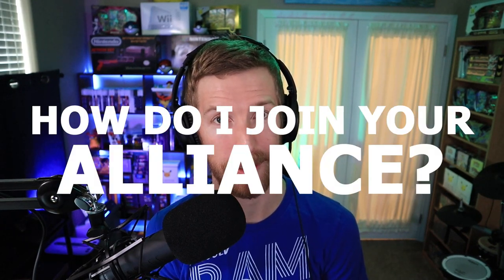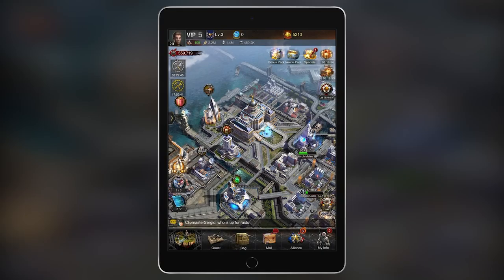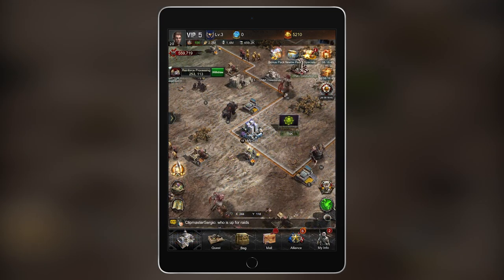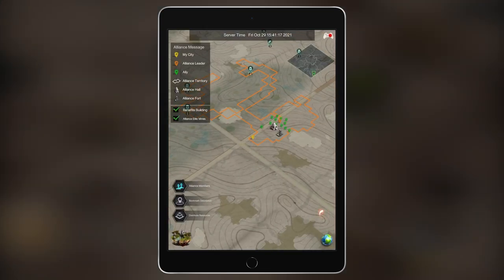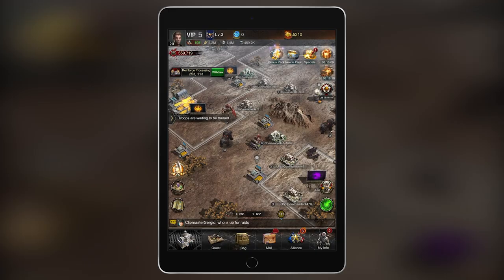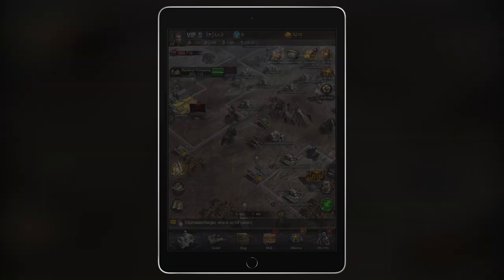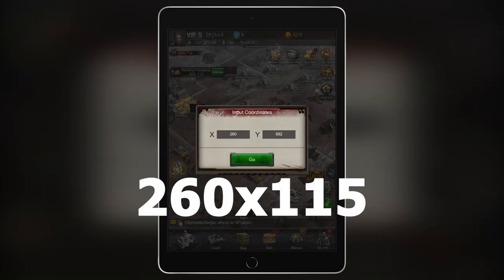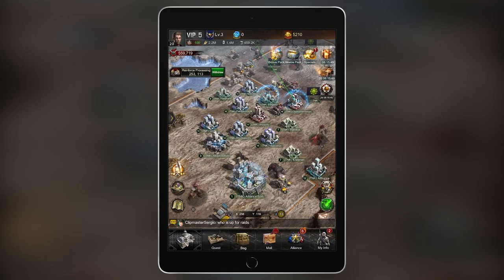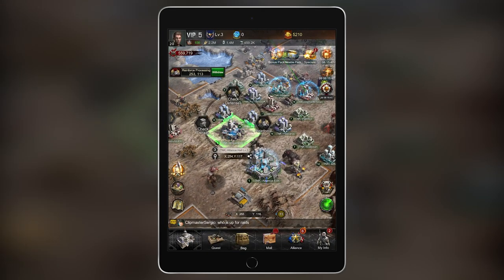If you've watched this far you're probably asking: how do I join your alliance? And that is the right question. So after you make your account, your city will be placed in a random nation. After you go through the tutorial steps, click on the bottom left to go to the nation map. Then click the map icon to reveal the globe. From here, navigate to nation 485. In the bottom middle, click on the XY coordinates and navigate to 260x115. Then just click on the alliance hall here and request permission to join.